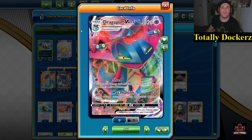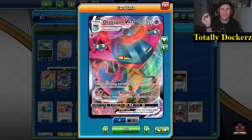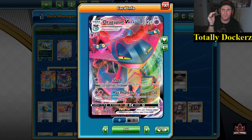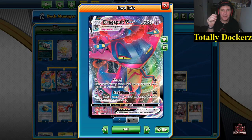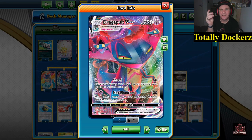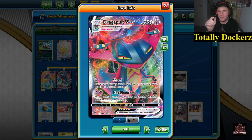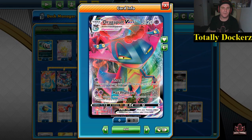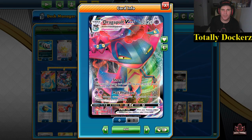So Dragapult VMAX — this guy evolves from Dragapult V, 320 HP. As VMAXes go that's kind of what you'd expect. For a single energy, Shred — we're not really looking at that. But this attack's damage isn't affected by any effects on your opponent's active Pokémon, so it does go through Zacian and Zamazenta VMAX. It does 60 damage though.